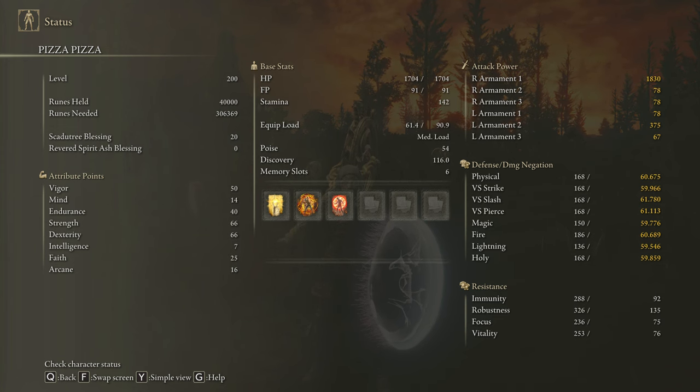To obtain the max performance of this weapon and to have an optimal build we are going to use 50 on Vigor, 14 on Mind, 40 on Endurance, 66 on Strength, 61 on Dexterity, and 25 on Faith. Golden Vow and Flame Grant Me Strength are going to be our main buffs. And to deal the max amount of damage possible in DLC scenarios we are going to use the Scadutree Blessing on level 20.